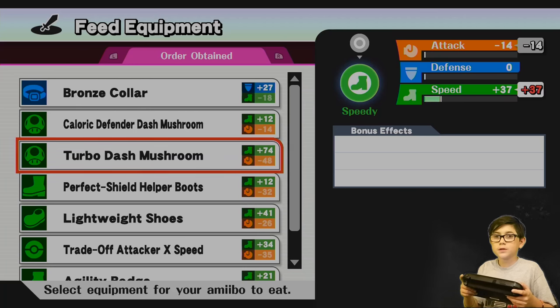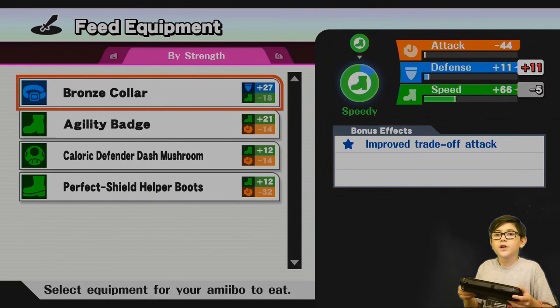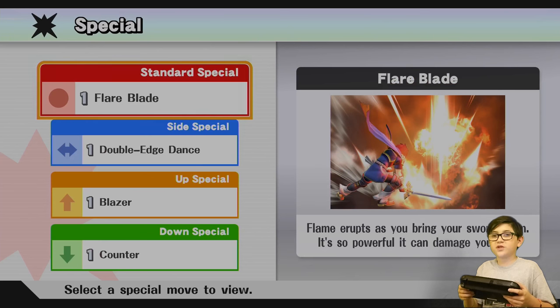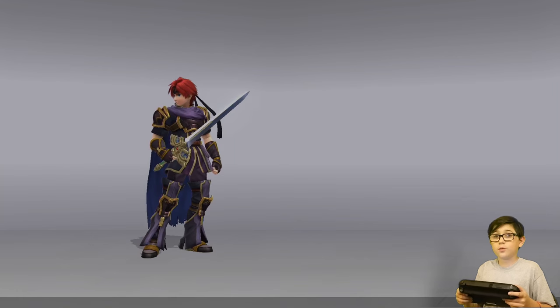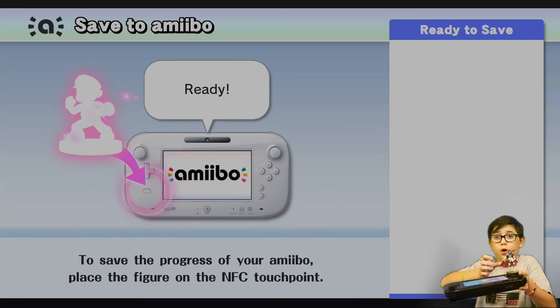Let's make him speed. You can customize your character's stats and stuff. So I basically made him a super fast Roy Boy. His special moves are Flare Blade, Double Edge Dance, and Blazer. Counter is also one of his attacks. Place him back on to save your amiibo's progress.